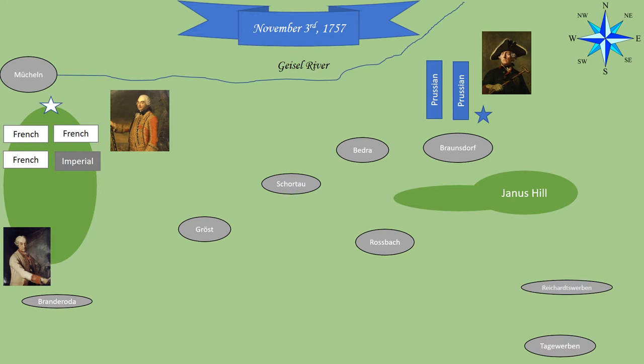We begin our tale on November 3rd, 1757. The Prussians are encamped between the Giesel River and the town of Bransdorf, while the French and Imperials are encamped below the town of Mücheln, both sides unaware of the presence of the other. Soubise had positioned his army facing north, as he was expecting the Prussians to come from that direction. Before joining up with the French a few days prior, however, Hildburghausen's men had skirmished with the Prussians, and knowing of their general dispositions, attempted to convince Soubise that the Prussians were definitely not coming from the north. The fact that his own Imperial troops formed the right wing of the camp, where he believed the Prussians could attack, made Hildburghausen very nervous — which just shows you how confident this man was in his own troops.